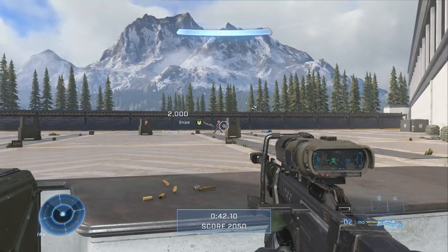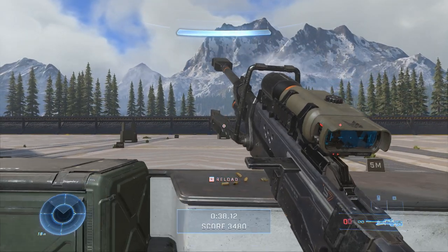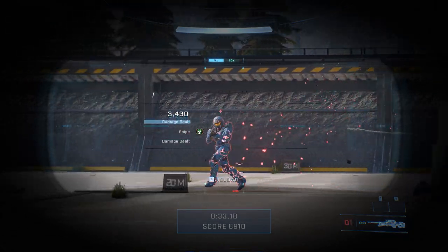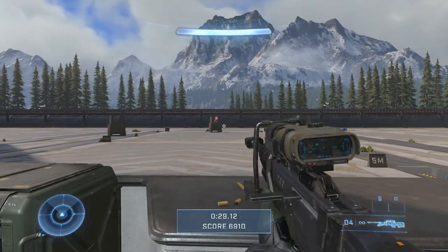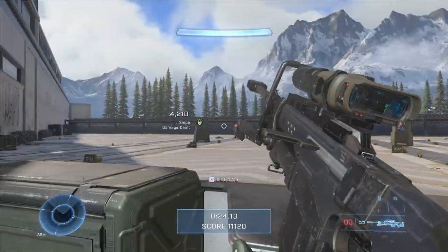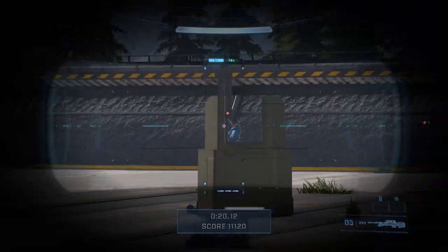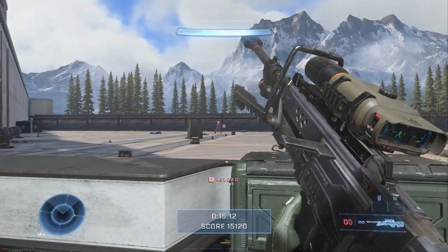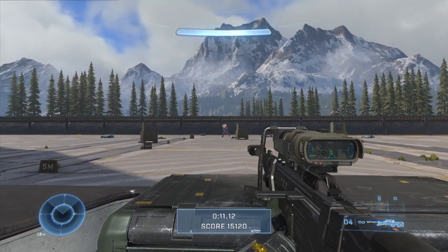I'm going to advise you to use your left stick to aim whenever possible. You have the same movement parameters that your opponent does, so if you mirror your movement with your opponent's, your reticle would theoretically stay upon them just the same. Why would you open yourself up to another dimension — essentially a three-dimensional sphere of aiming possibility — when you can just move your left stick around to keep up with your opponent and aim that way?